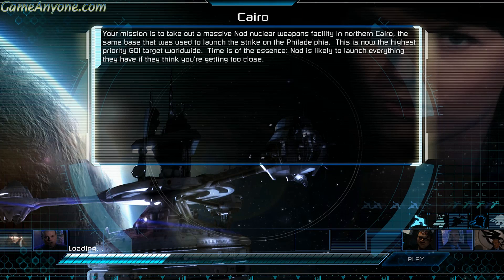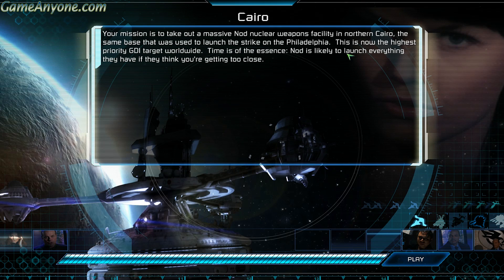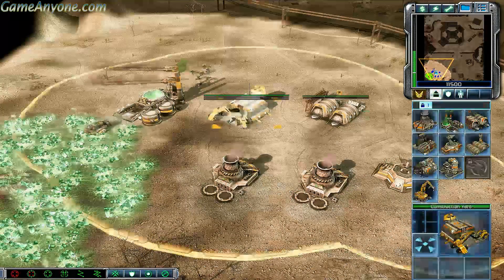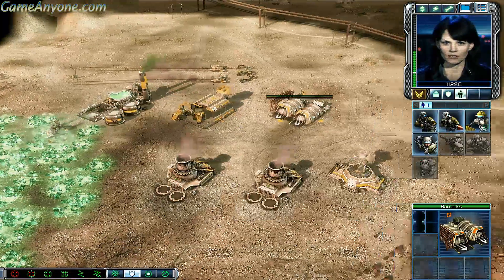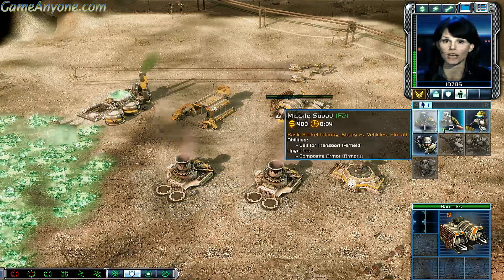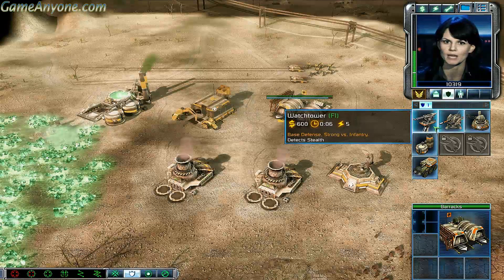Mission: take out a massive Nod nuclear weapons facility in Northern Cairo — the same base used to launch the strike on the Philadelphia. This is now the highest priority GDI target worldwide. Time is of the essence. Nod is likely to launch everything they have if they think you're getting too close. You need to disable their launch site quickly, then marshal your forces and take the whole damn facility out.